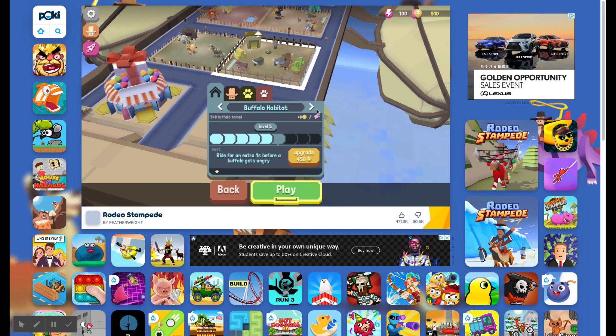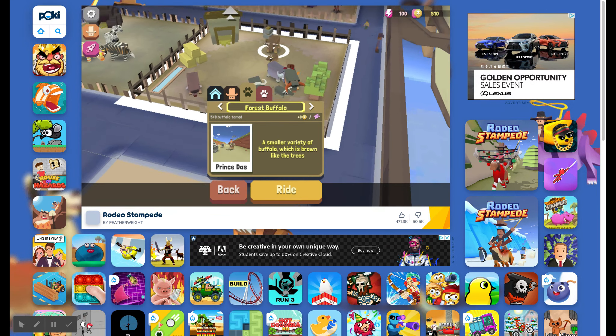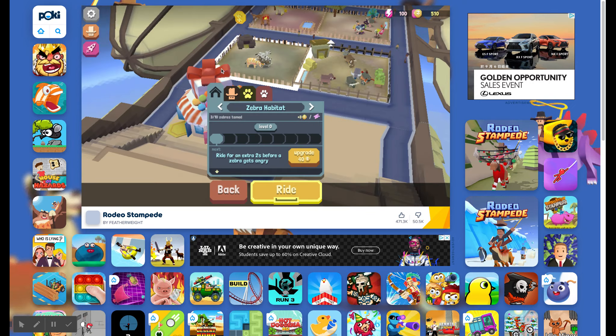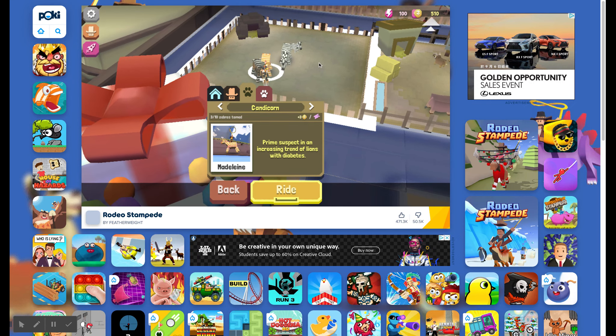My other account is actually really good and has a bunch of cool animals on it. However, it doesn't do ads and you can't unlock rewards or go to different places. So there's the water buffalo, bison, Diaw buffalo, cave buffalo, forest buffalo. We have three zebras: zebra, wrapper zebra, and candy corn.